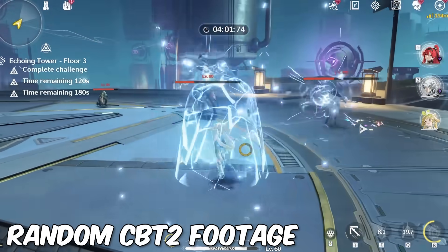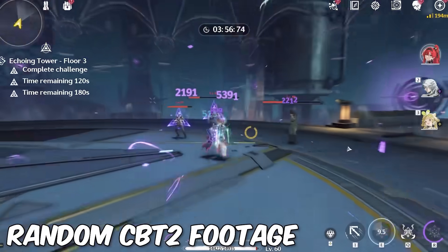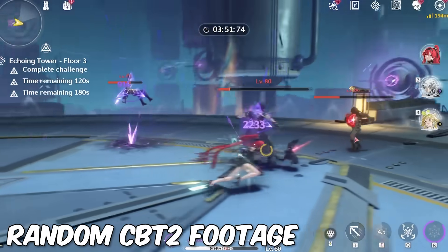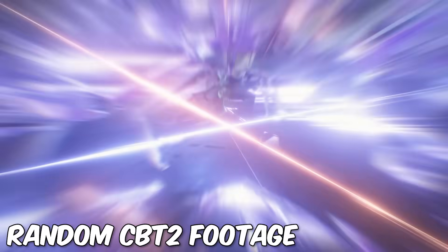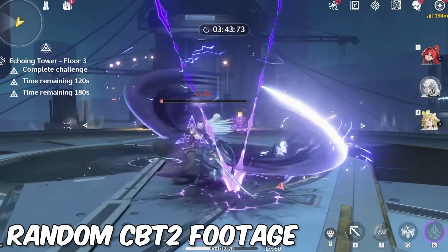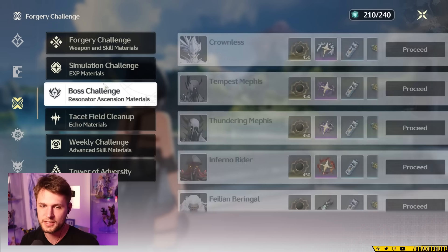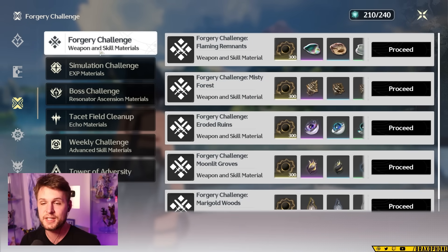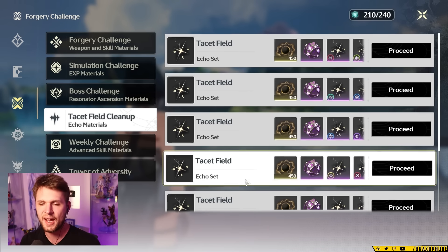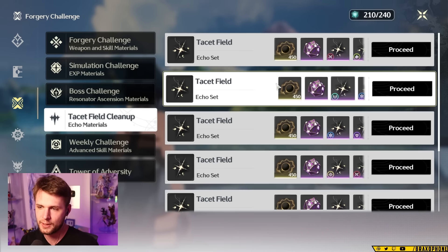Tacit fields aren't useless forever, though. You are going to want to farm them — you just want to wait until you get your databank to at least level 15 and your union level to at least 30. That way you can unlock gold-tier echoes and data-merge all of your purple-tier echoes into the gold ones. If you want to be ultra-efficient, you can wait until your databank is even higher level so you have the 50% drop rate on gold echoes, but that's up to you. Just avoid it in the early game. This is honestly the only thing you need to avoid, because going through boss challenges, simulation challenges, and forgery challenges doesn't really matter too much — you're going to need all of those things to progress your characters anyway. It's just that echoes you can get without spending stamina, so farming tacit fields at a lower level ends up being a bit of a waste.